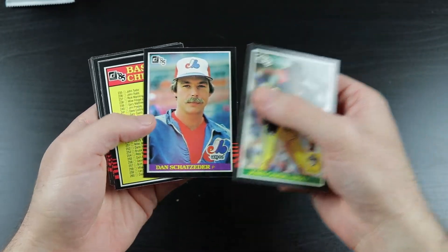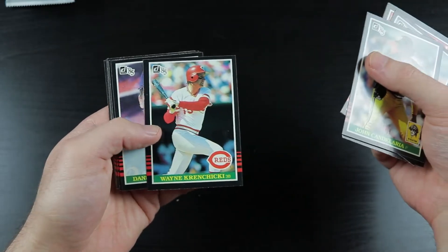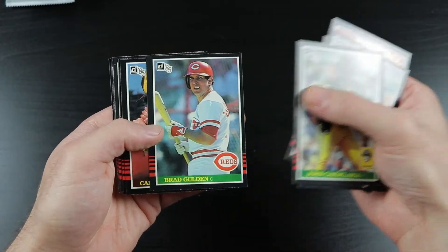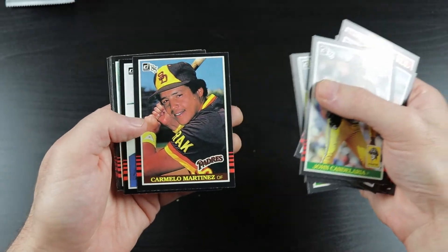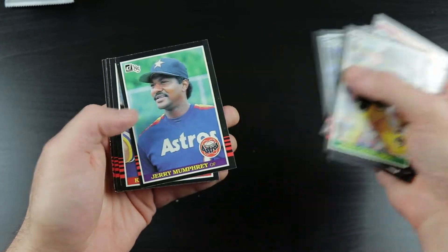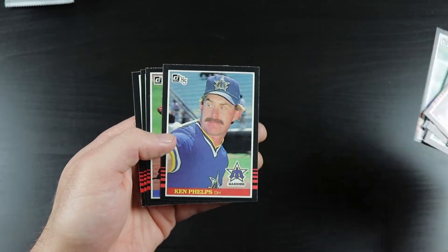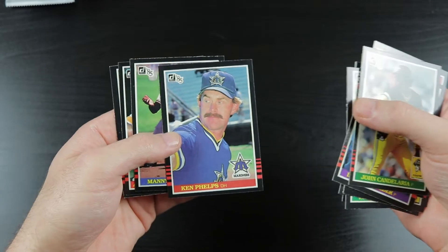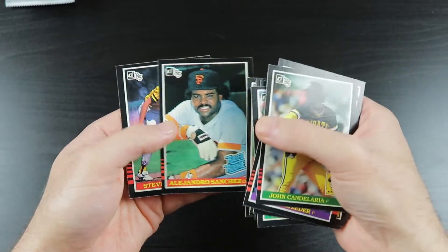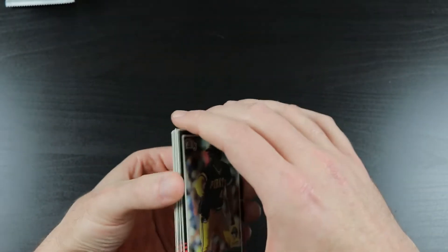Dan Schatzeder. Checklist. Another checklist. Wayne Krenchicki. Dane Iorg, Brad Gulden, Carmelo Martinez, Omar Moreno, Julio Franco, Jerry Mumphrey, Ken Phelps — who was traded for Jay Buhner, by the way. I'm a Seinfeld fan, what can I say? Manny Trillo, Alejandro Sanchez, and Steve Kiefer. Not much out of that one.